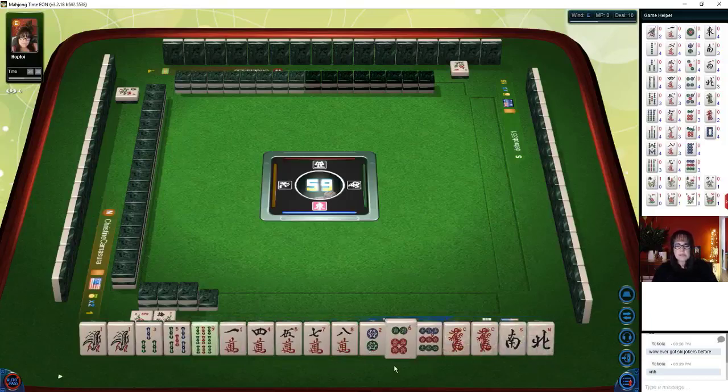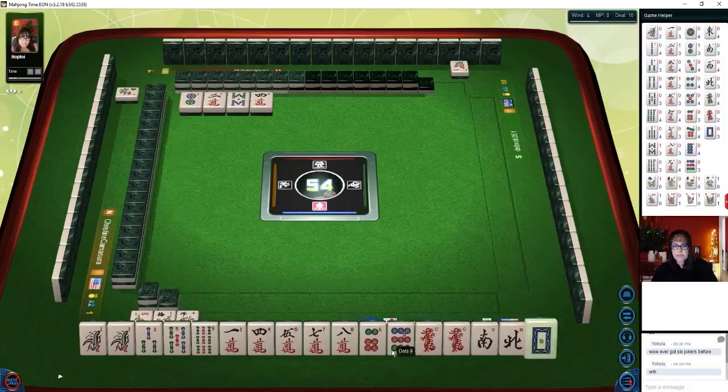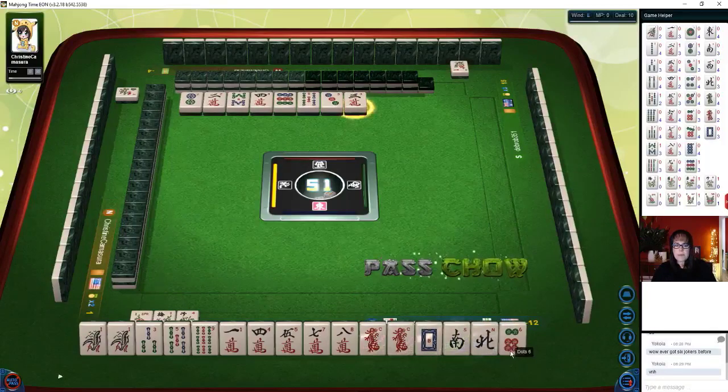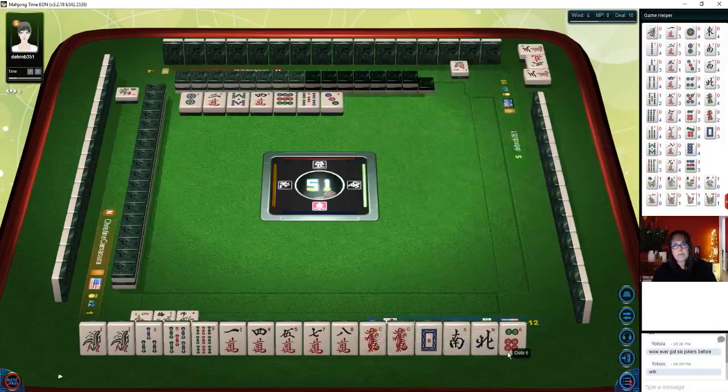Let's get rid of the cracks. Two characters — so we have a chow: four, five, six, and a pair. Here's seven, eight, nine and bams. Five, six, seven. Let's chow — four, five, six. We'll get rid of the one. One character. Four, five, six, seven, eight, nine. Five, four, five, six, seven, eight, nine. We're not quite ready. Wait — are we ready to win? No, not quite. Four, five, six, seven, eight, nine. Five characters, five characters.